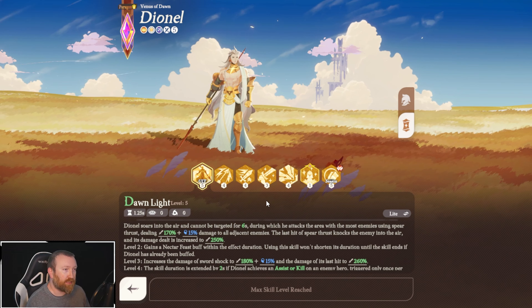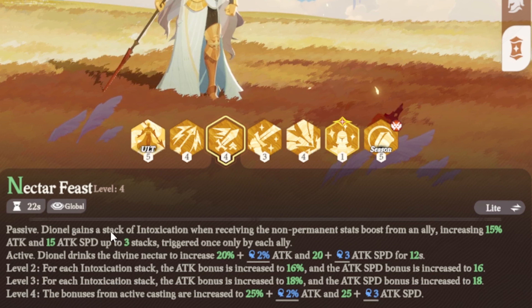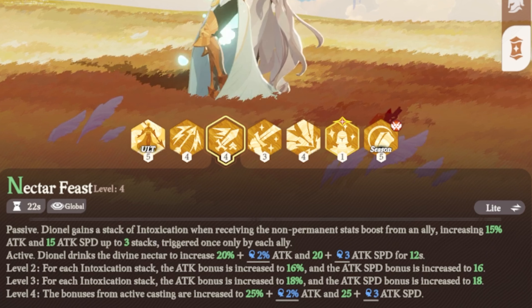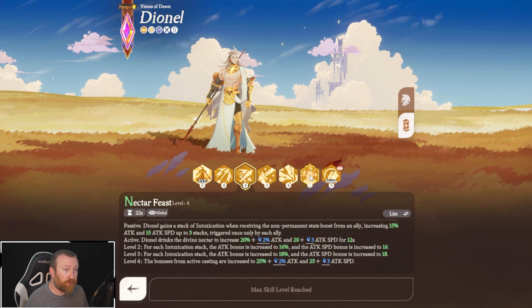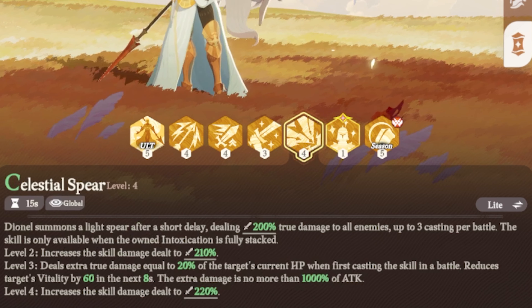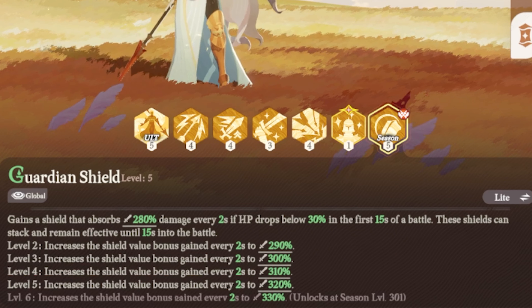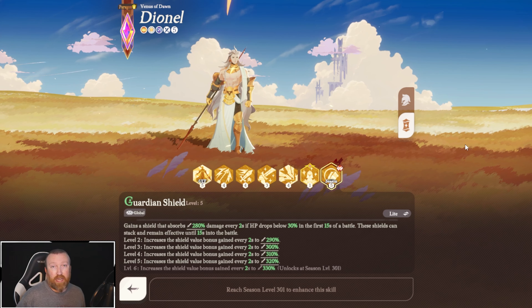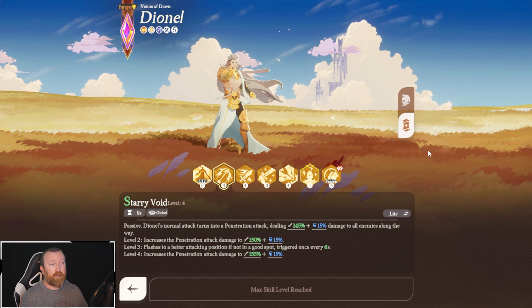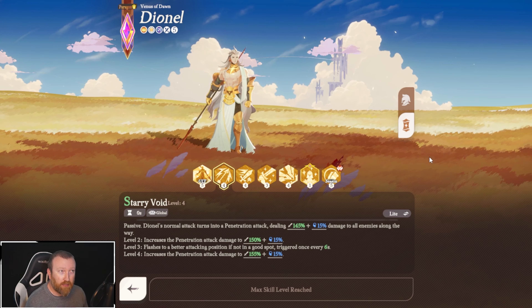We're going to show you a supreme battle and how certain artifacts can be good or bad with him. The biggest thing is his ultimate, Dawnlight — getting himself up into the air, throwing down those Javelins and causing so much AoE damage is crazy. If you get him to Mythic+, you want to make sure he has three allies giving him stacks of Intoxication when they give him a temporary stat boost. That's going to allow him to deal additional damage. His Guardian Shield, which is his seasonal ability, grants shield every two seconds if his HP drops below 30% in the first 15 seconds of battle, giving him survivability. And his regular attack is a giant piercing spear that goes through every single target on the battlefield.